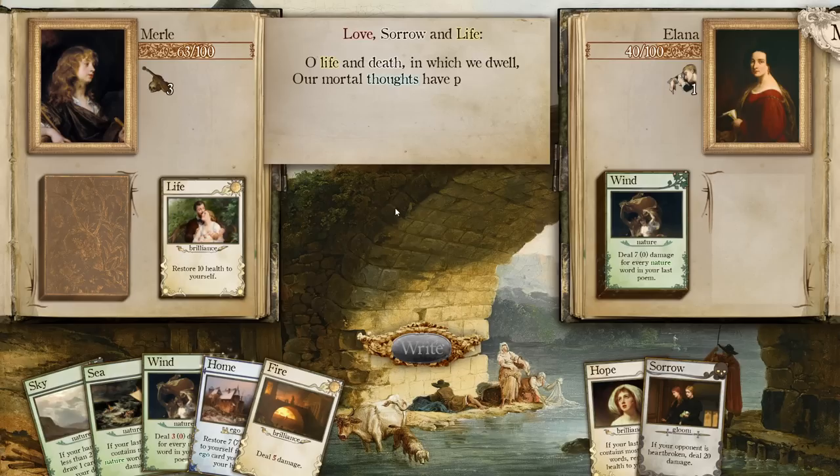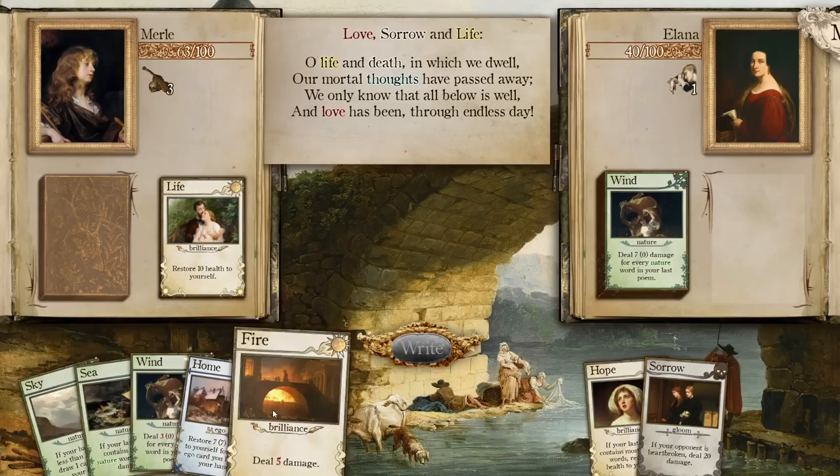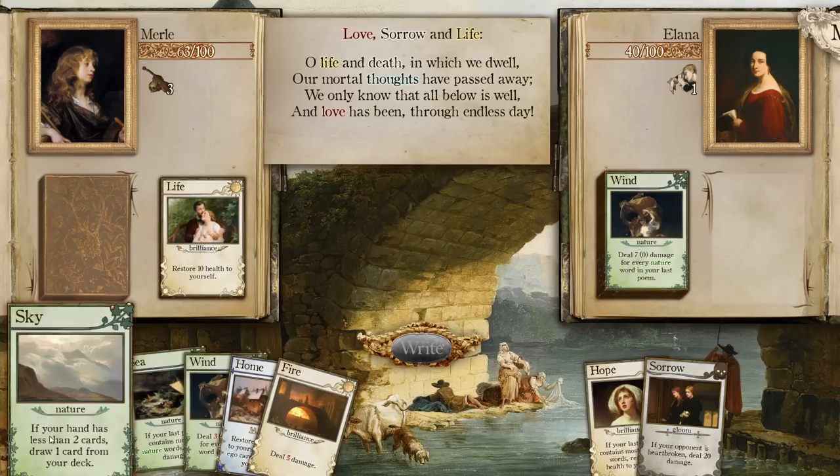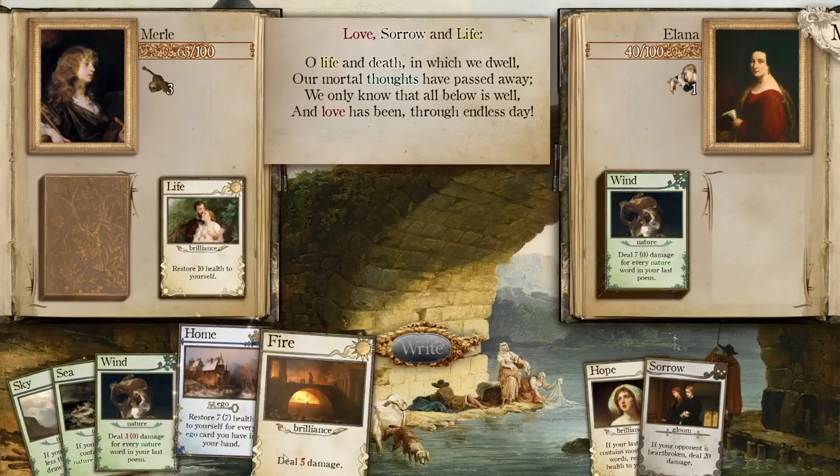'Life and death in which we dwell, our mortal thoughts have passed away. We only know that all below is well, and love has been through endless day.' We did this combo more or less before. I can't wait for the comments dissecting each poem — I actually can't wait for that. Three damage for every poem in your last hand. Now of course we got Dispirited.